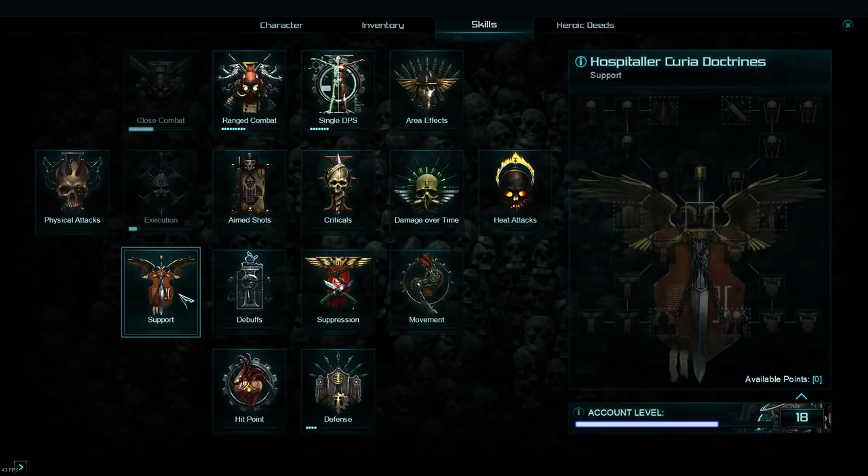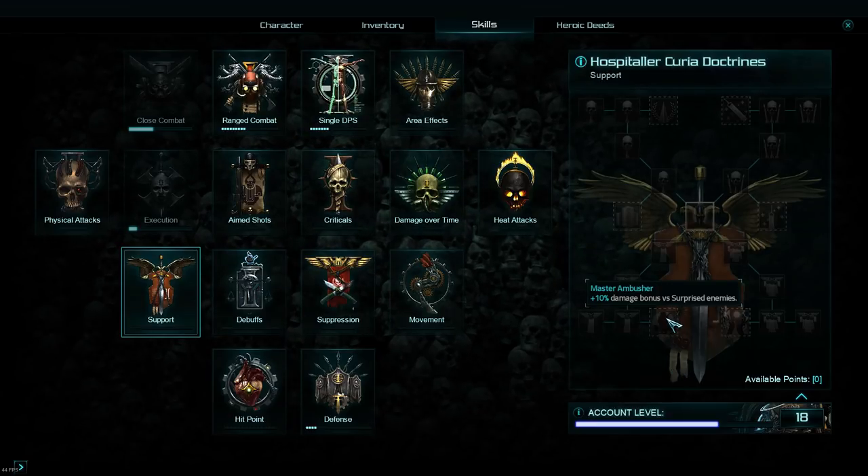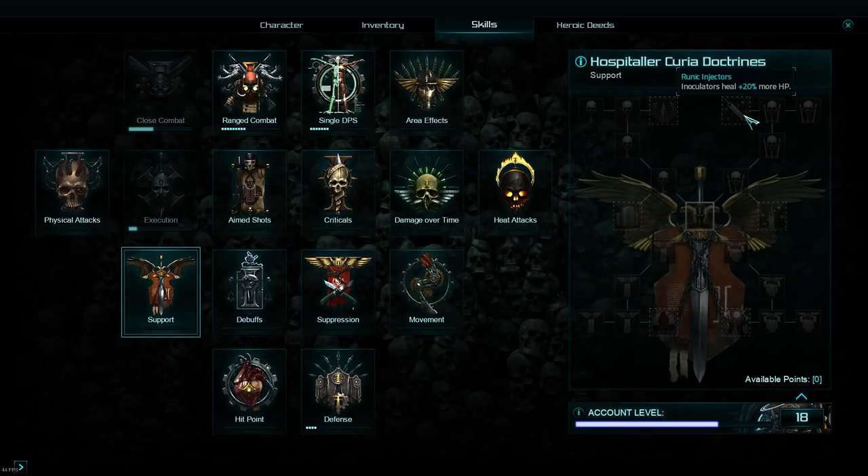I'll also cover the last situational skills in the support, debuff, and movement trees. In the support tree, something I quite like is the Focus Point heal — 0.5% heal of your maximum health per point spent. Quite good for assassins and crusaders. If you don't have an inoculator up, it can give you 20–50% of your life depending on usage. It turns your armour ability into another heal, which is not too bad for only three points invested. The crusader also has an ability here for more focus regeneration, which is quite good. Inoculators healing 20% more is also a pretty good one to look out for.